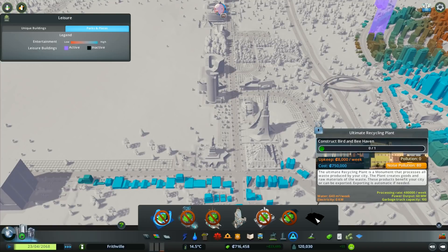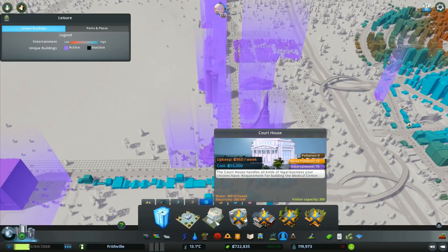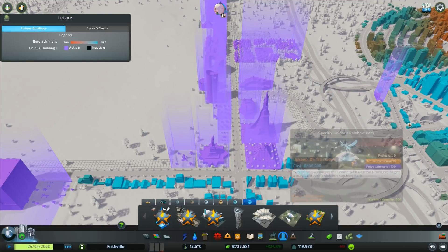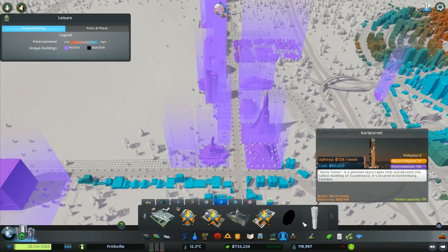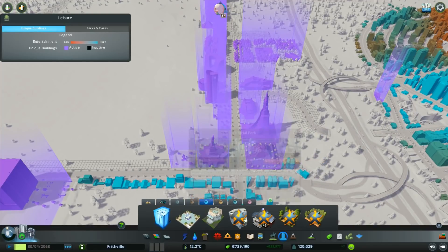So the monuments for the Green Cities bit I haven't got unlocked, but the rest should be. I've also unlocked all the rest of these: the medical center, doomsday vault, hadron collider, space elevator, fusion power plant, Eden Project. Then that one - the ultimate recycling plant - is one I don't have unlocked because it requires something else. To get it I need to construct a Bird and Bee Haven. Right, I don't even know what the Bird and Bee Haven is.